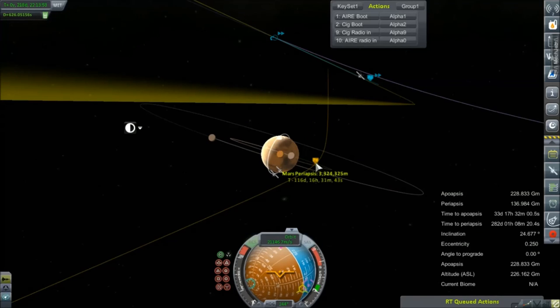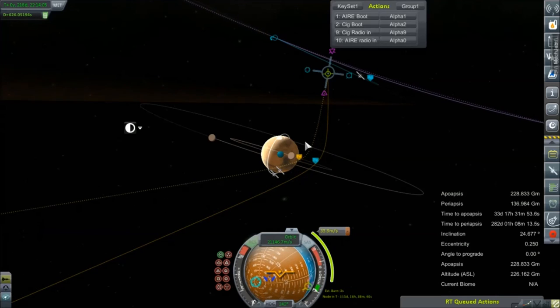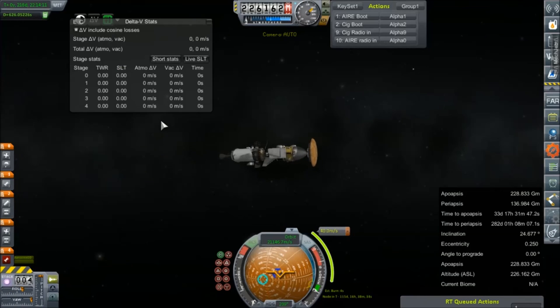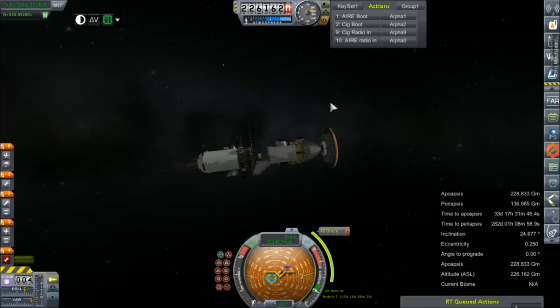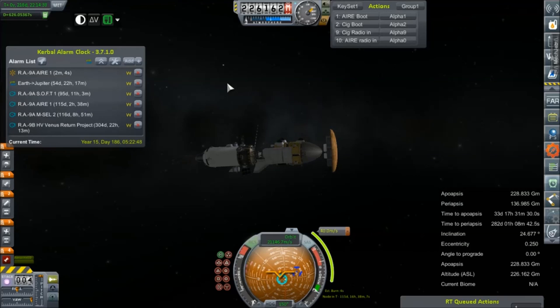Close, but not nearly close enough. What is a maneuver going to do inside Mars SOI to correct that into aerobrake territory? About 40-some odd meters per second. Currently nothing in the budget, of course. We have a hundred meters per second to play with and forty required for this node. About 115 days out. We'll set the alarm for the SOI change — 115 days, 16 hours. If we do it at the SOI change it'll actually be a little bit more efficient because we're further out. Add alarm. There you have it.